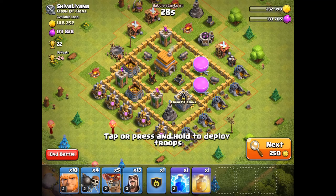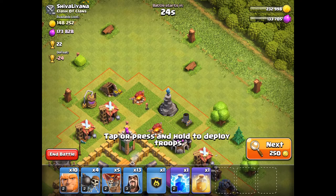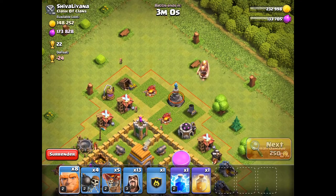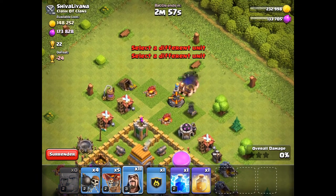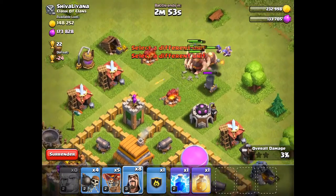I think I'm going to attack this base. The first thing you want to do is deploy some giants at the top — they'll help absorb some damage — and deploy some whizzies in the back to help clean up. That's what they're pretty much good for.